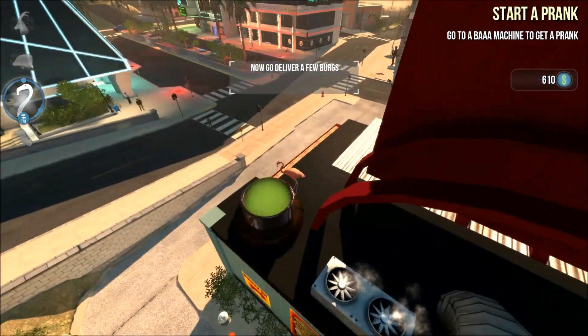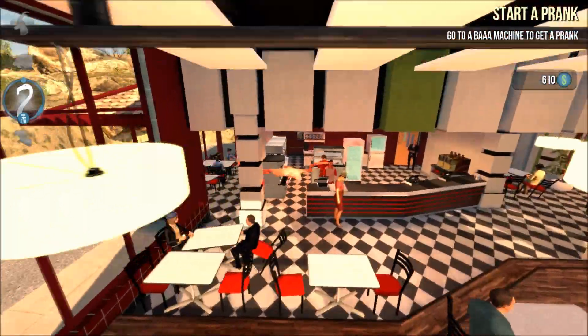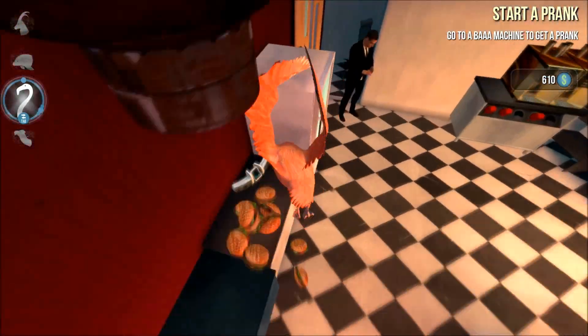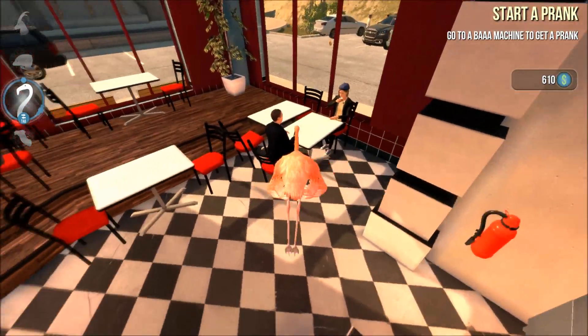We'll make a few burgers, and now go deliver a few burgers. Just go as it tells you, click it, and give it to them. There we go.